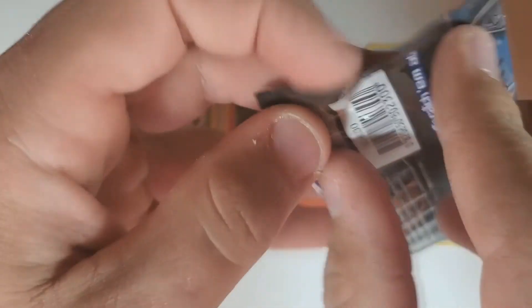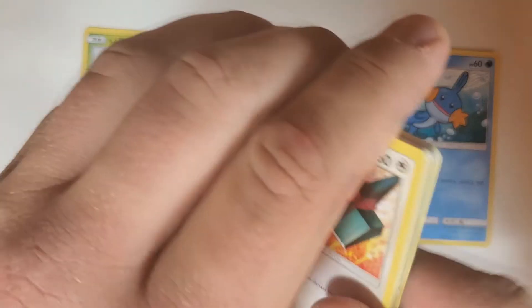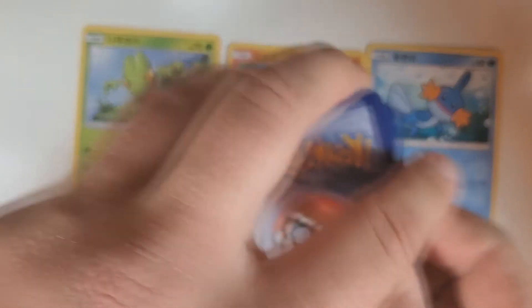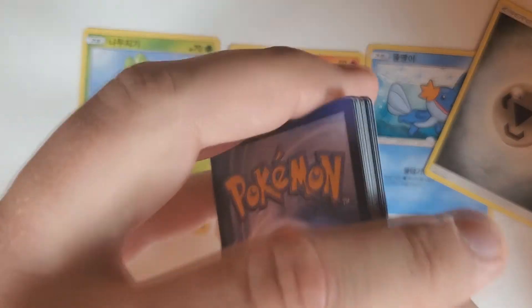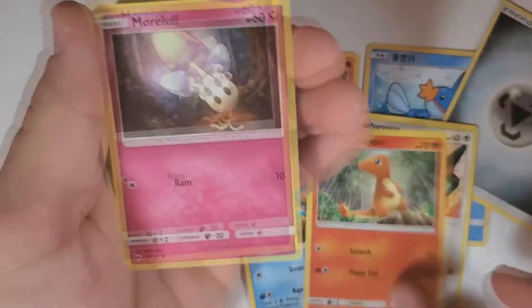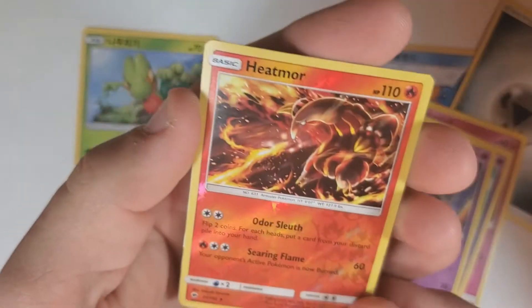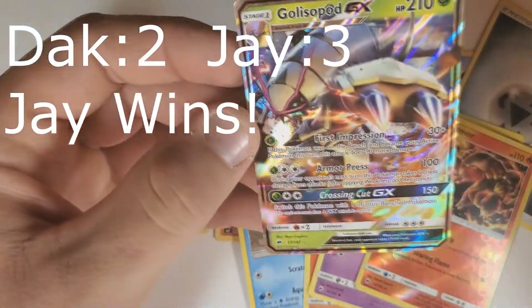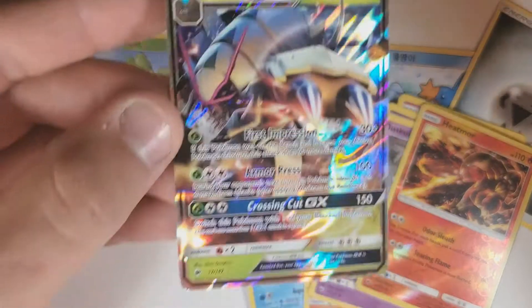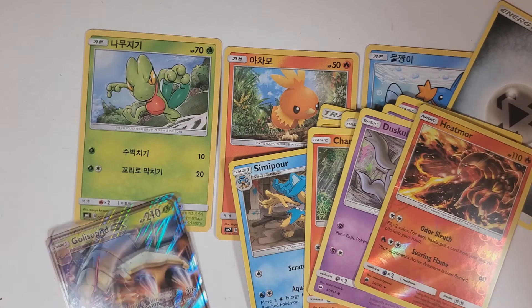I am very happy with what we've got out of this box — a lot of good throwbacks. We completed the starters. Code card on the back. Steel energy. Electabuzz, Cinccino, Porygon, Charmander, Morpeko, Espurr, Duskull. I do see shiny in the back! Golisopod GX! Does that count? Yeah, that counts — you win! Another GX. Hey, to add on top — so we got three out of the episode. Random pack, good pull — that's amazing.